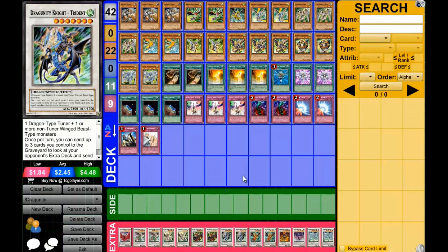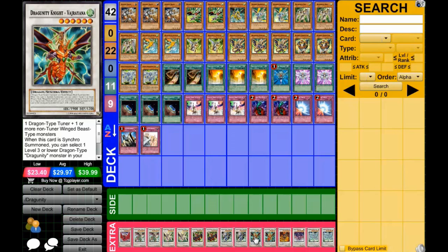Dragunity Knight Trident is very good and very harmful to your opponent. It's good against Xyz because your opponent's extra deck will have less than three cards basically. It's also good against Dragon Rulers because they mostly use the extra deck for Xyz like Big Eye and Mecha Phantom Beast. At the end phase of your opponent's turn they have to bring the Dragon Rulers back to hand and banish two more Dragon Rulers - so it's good for the current meta.